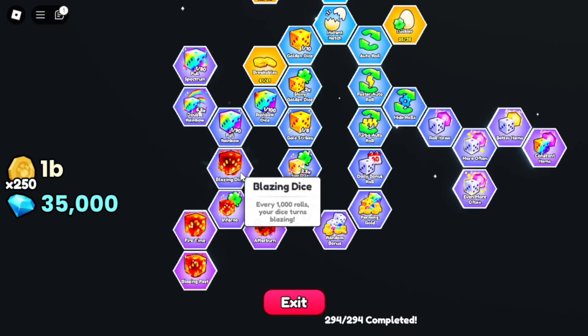The first thing you need to get is the Blazing Dice. This is currently the best dice you can get in Update 1. This dice is way better than the Rainbow or Gold dice.